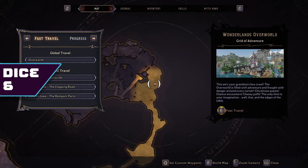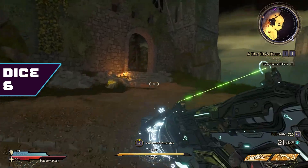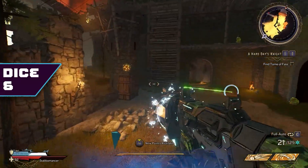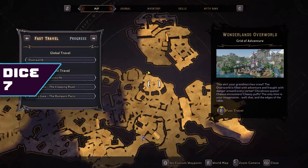For dice number seven, there's another little offshoot — it's really noticeable on the map, you guys can't miss it. It'll be up in the direction I'm pointing. There are a lot of goblins right here, but just like with the last location in the little cave, feel free to just run past them. There's really no reason to kill them if you're just out here looking for the dice.